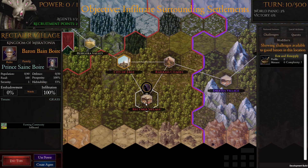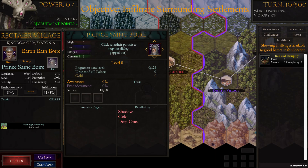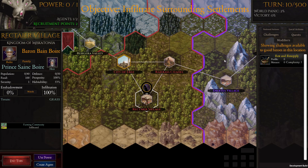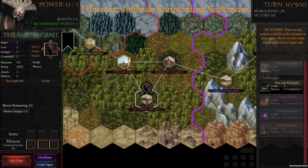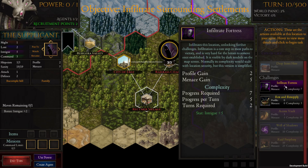I'm curious what actions we'll have now that we've already infiltrated the city. Here we have a little more information — it shows population, food, security, defense, prosperity. This is the prince, the ruler. The objective is to infiltrate surrounding settlements. We've already done this one, so we're going to move on to the next city and infiltrate it.